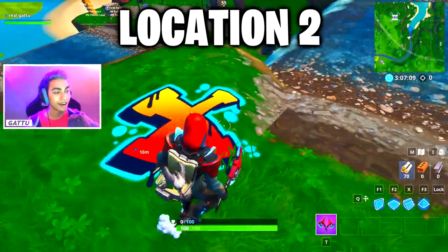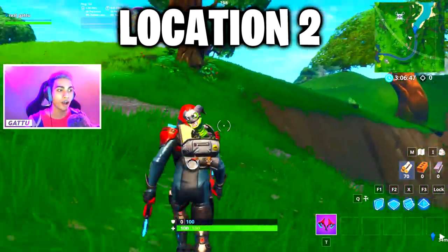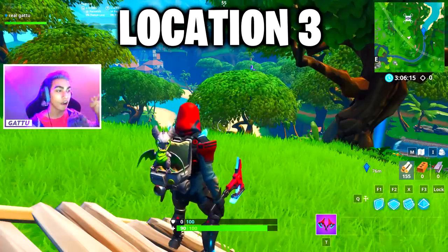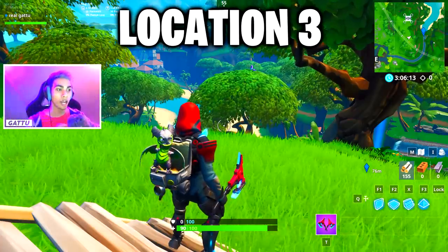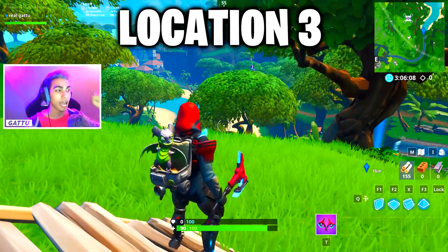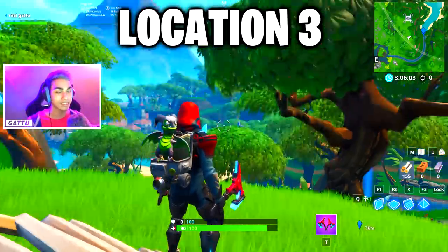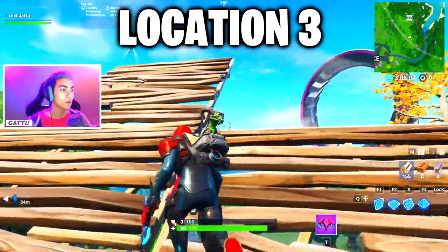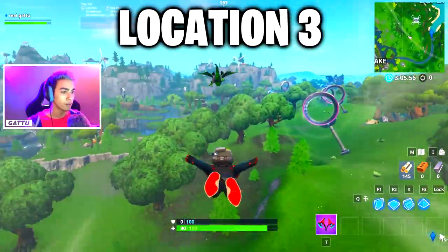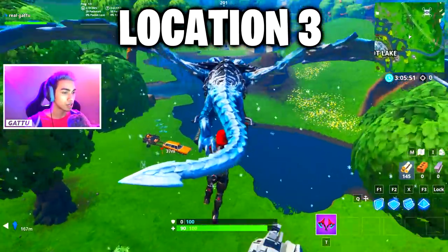The third location is at Loot Lake, which is super close to Lazy Lagoon. If the firework isn't showing up, someone has already used it — that's why I'll show bonus locations too. Use the slipstream from this area and move over to the Loot Lake zone where the firework spawns next to the RV and a small truck.